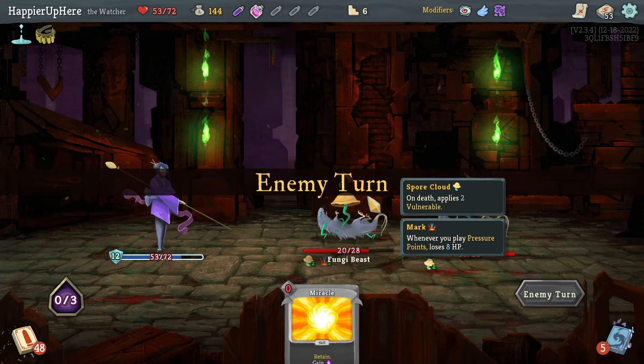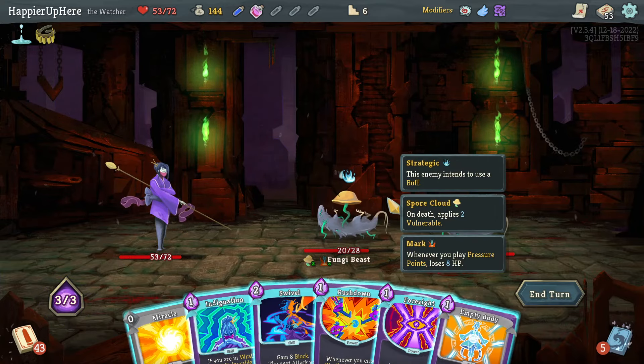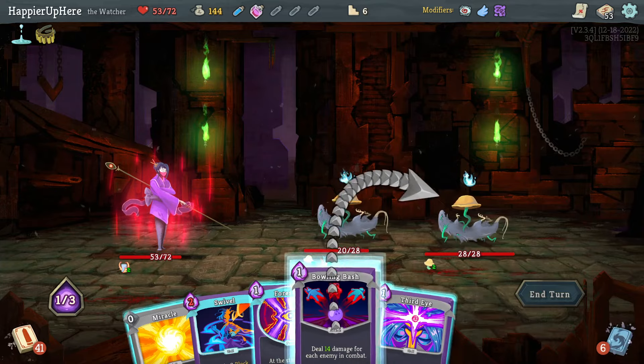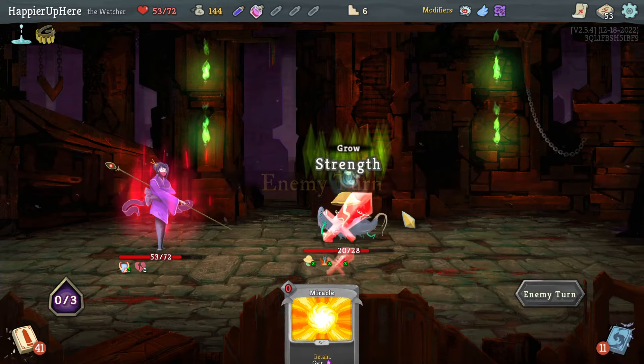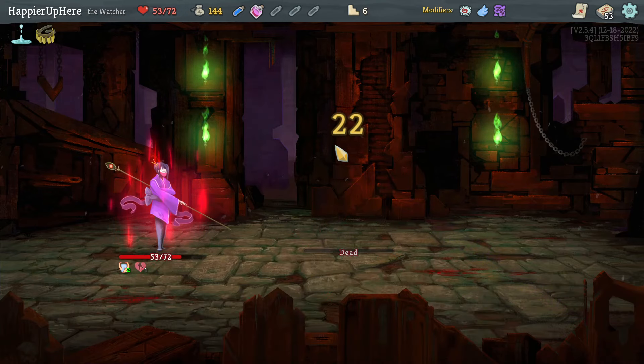Let's just do Protect here to avoid taking any damage. Both are not attacking me — that's good. Let's do Rush Down and Indignation, see what I get. Bowling Bash is enough to kill the backliner, and then I just need 20 damage to kill this one, which I should be able to do with a Bowling Bash. Good.